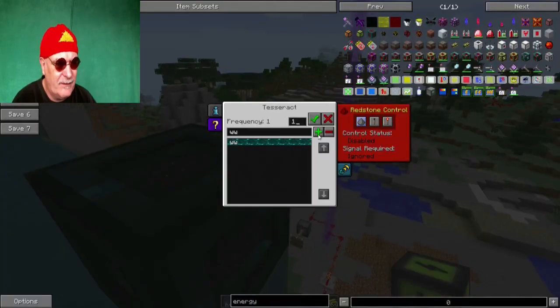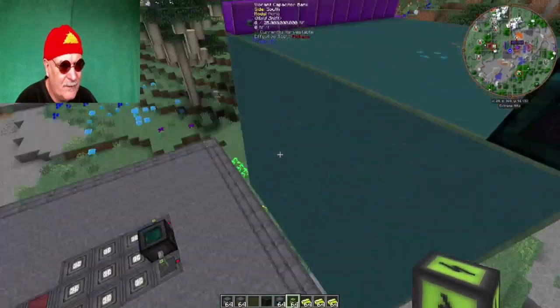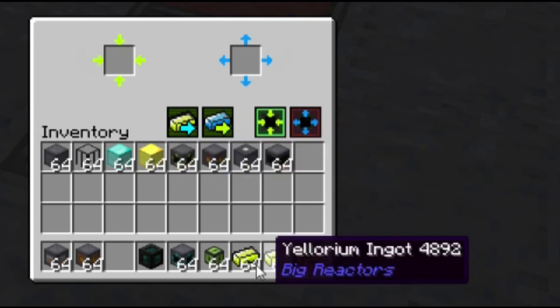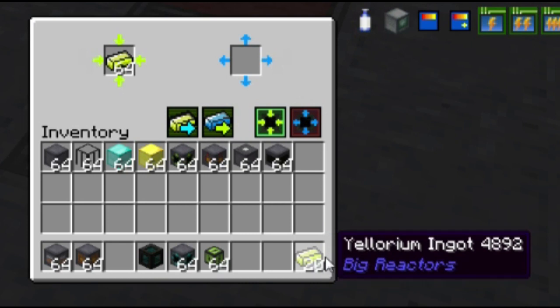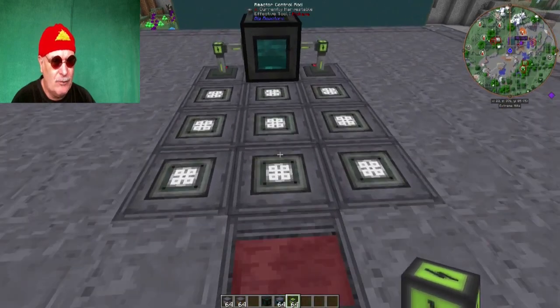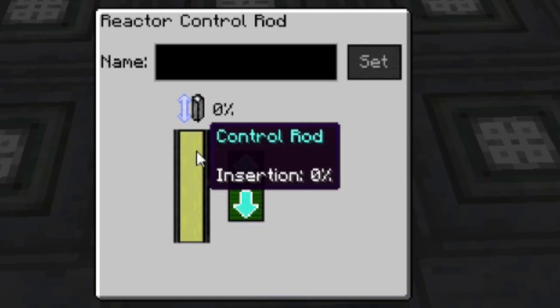Der ist natürlich an und soll Receiving Energy haben – machen wir Receiving. So, jetzt hat er die Energie. Von hier aus haben wir Senden. Jetzt müssen wir das Ganze noch mit Yellorium bestücken. Schmeißen wir mal so ein Ding rein – ich mache jetzt mal 64 in den Stack rein, damit wir etwas Kontrolle über den Verbrauch haben, denn ich habe ihn noch nicht angeschmissen. Die Fuel Rods sind also voll rausgezogen – die Graffitstäbe sind raus. Das heißt, das Yellorium kann zu 100% wirken. Dieser Reaktor ist also richtig auf volle Pulle.